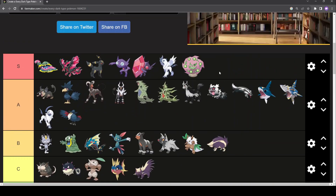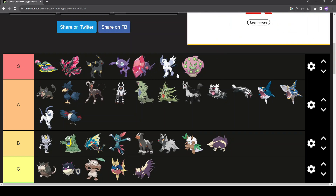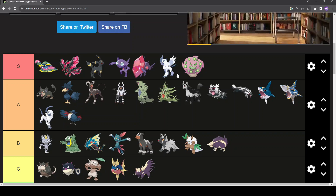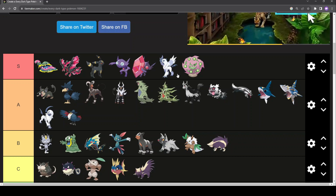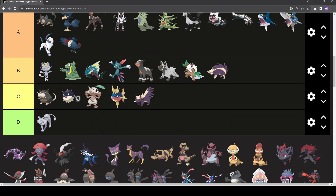Spiritomb — S-tier, the Sableye tier. Spiritomb does lose points only because it took away Sableye's unique status as the only Pokémon with no weakness. But then Fairy-type came along and messed them both up anyway, so who cares. Spiritomb is cool — lots of lore, strong Pokémon, good typing, radical design with the whole orb floating around, and a good shiny. Not much to hate.